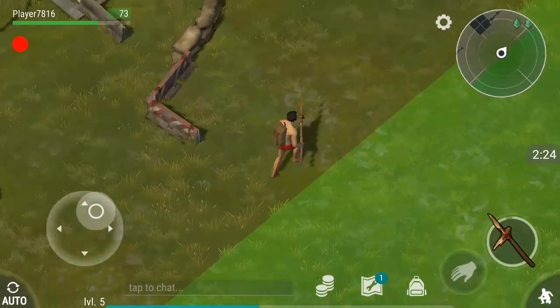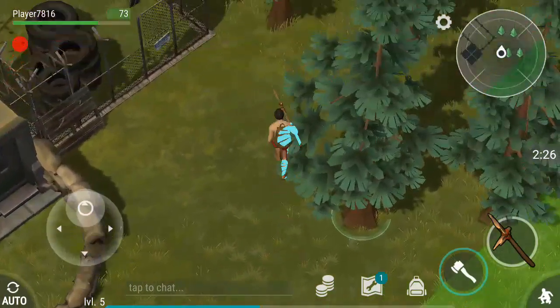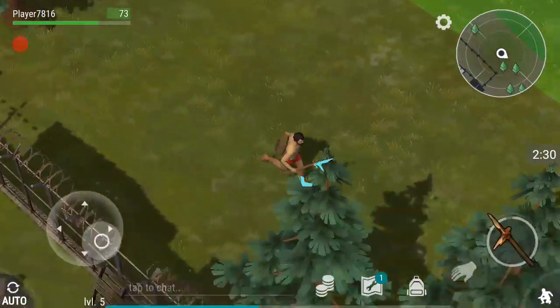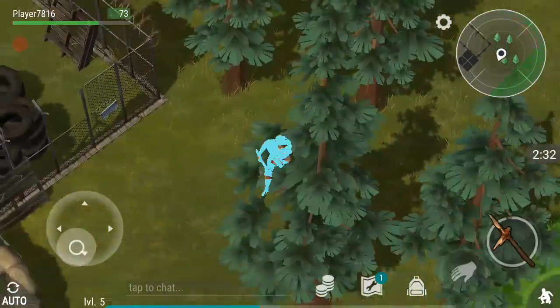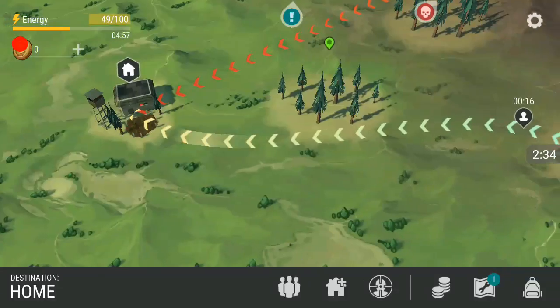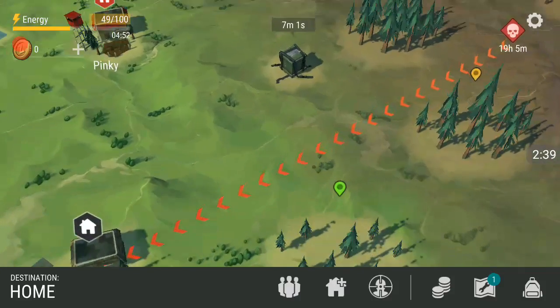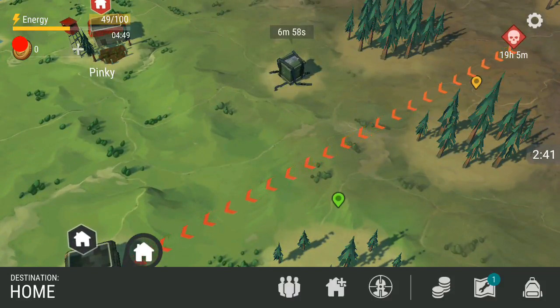All right, let me check around here just a little bit. I like that. All right, let's head back to the base. All right, we're heading back to base. I like this. This is pretty good. We are entering home base.